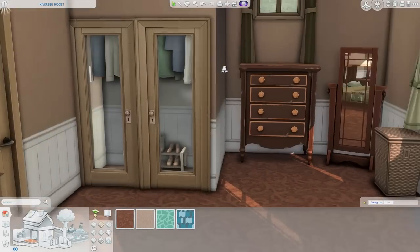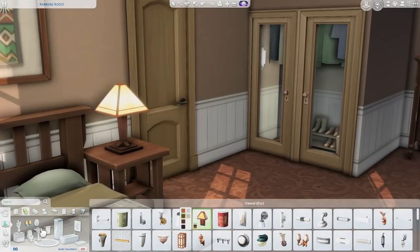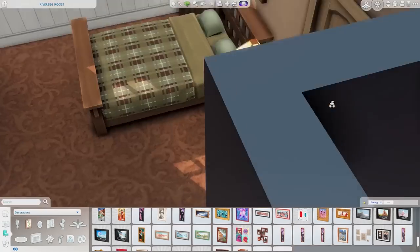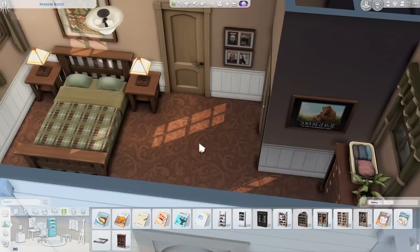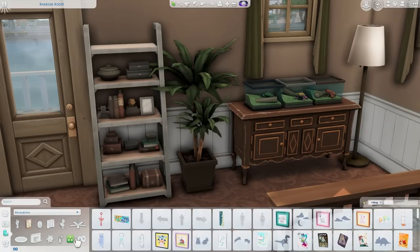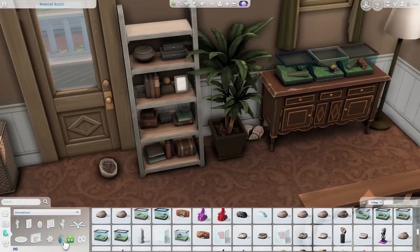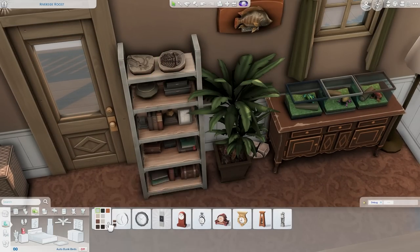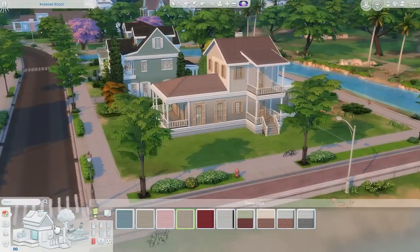I've been completely obsessed with making walk-in closets recently using base game hanging clothes and shoes. I've also been doing a lot of walk-in closets on my custom content channel, which is called Similacy with CC. I actually think building with custom content is making me better at decorating without it — recently I've been feeling more inspired to decorate without custom content instead of the other way around. I thought starting custom content would make me only want to use it, but it's had the opposite effect, which is interesting.